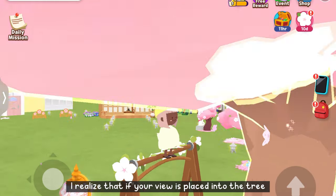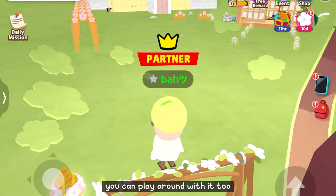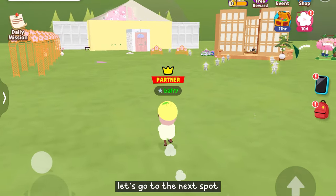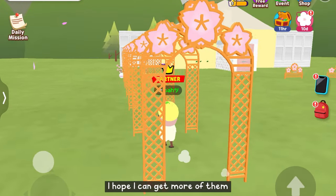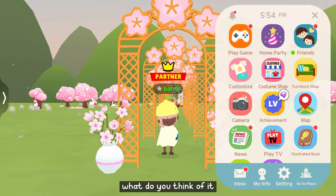While playing I realized that if your view is placed into the tree, there is a special lighting effect. You can play around with it to make your picture nicer or more special. Let's go to the next spot — I love these arches! I might do a theme draw video soon. I think this looks good — what do you think?